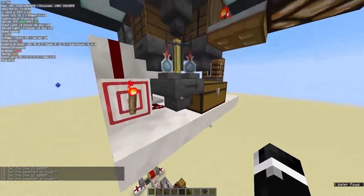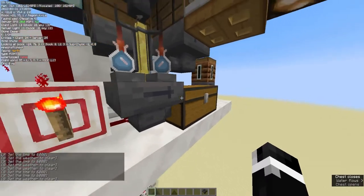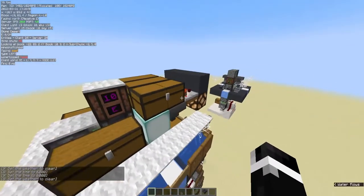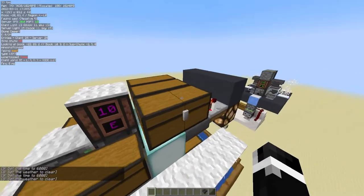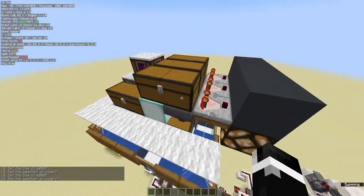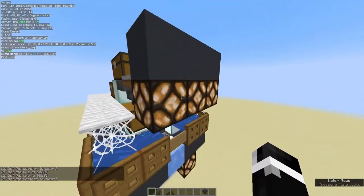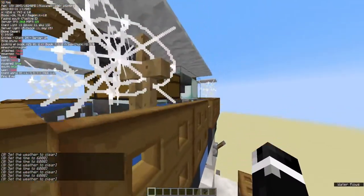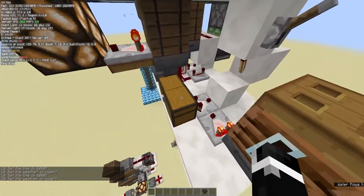We have water bottles here, we have a splash potion of weakness with one stuck in the hopper as expected, and the rest go into here. That is the machine. I recommend you do what you want up here for how you want to keep these in stock — pipe them in with double chests or barrels and hoppers. I also recommend having some sort of indicator saying we're out of blaze powder, fermented spider eyes, et cetera.